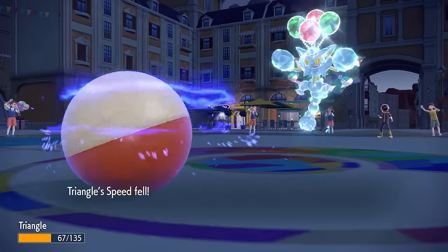This Excadrill is actually a pretty big problem — it can either Rapid Spin, go for an Earthquake, or set up Stealth Rock of its own. I decide to switch out the Regirock, thinking I could try to explode on something later. I know that Passimian is in a spot where it can take any attack: an Earthquake does a whole lot, but an Iron Head does less than half. I'm thinking they probably do not want to stay in here against my crazy monkey boy.